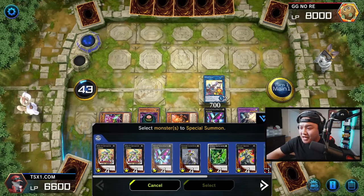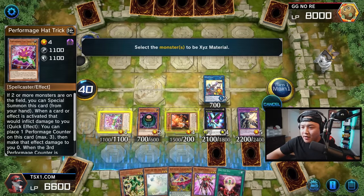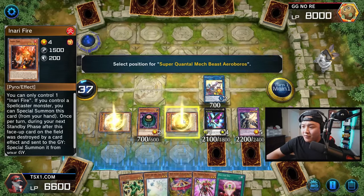We are going to XYZ summon into Borogard Dragon right now. Power Ranger — we're going to summon Power Ranger.